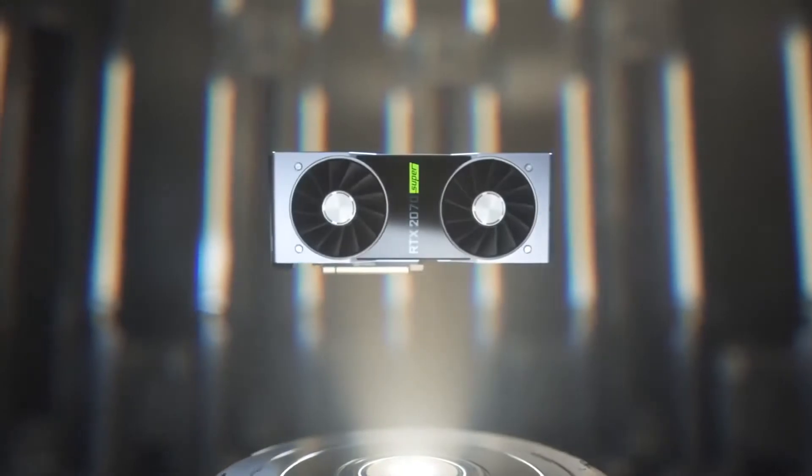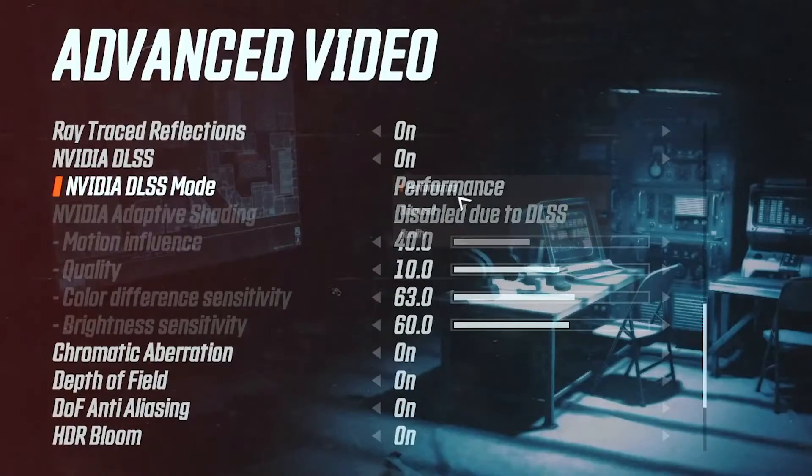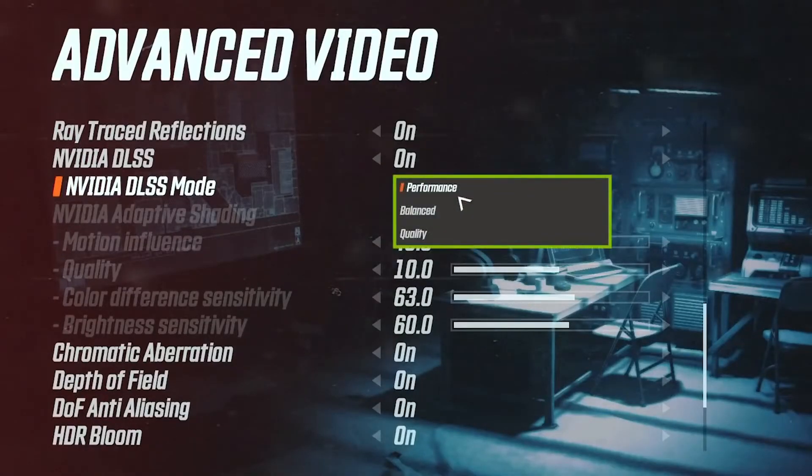As a result, you can now use DLSS across all RTX GPUs and all resolutions. Since the new DLSS supports up to 4x pixel scaling, we now provide three different quality modes: performance, balance, and quality.